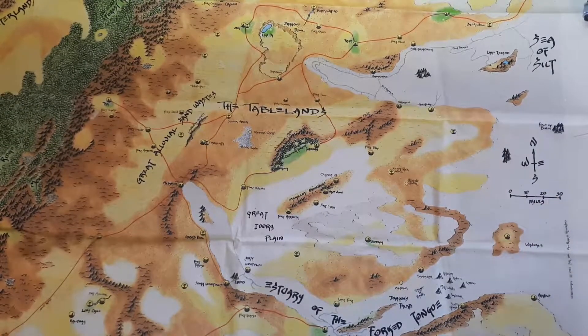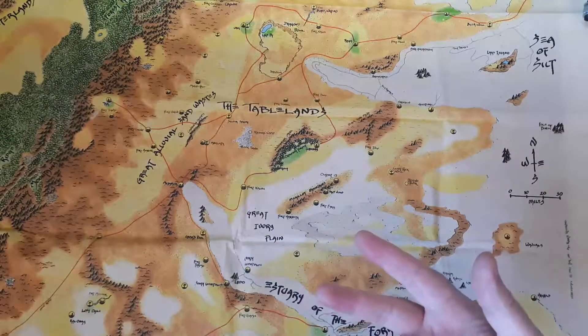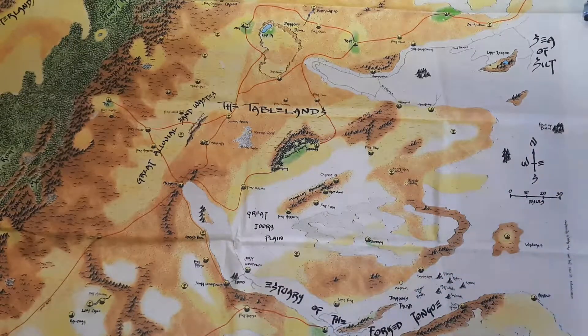Dark Sun differs from most Dungeons and Dragons worlds. It's a post-apocalyptic world, which is probably the best way I can describe it. Wizards have gone to war and destroyed the world, and Dark Sun is set in the world afterwards. They've managed to seal the world off from gods, so paladins and clerics don't exist anymore and there's no divine magic. The wizards themselves, as well as wrecking the planet — there are only two types of wizards left: Defilers and Preservers. Preservers gather their magic subtly from the world whereas Defilers just drain the magic.